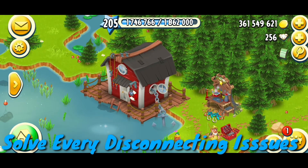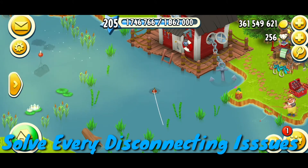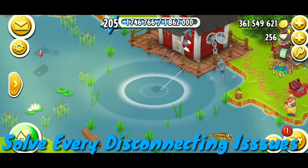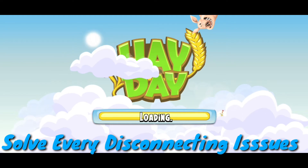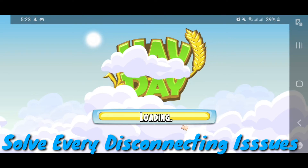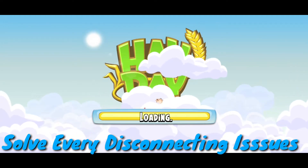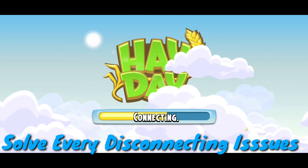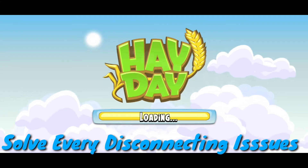Let me clear that creator code and enter the fishing area again to see if that works. I still need fish from the machines. Still not working — I'm not getting any benefit and still facing problems. I have to go back to the main farm again.